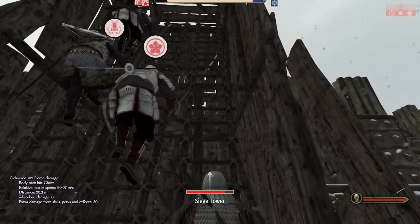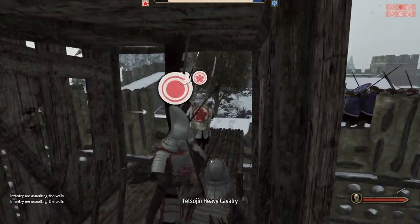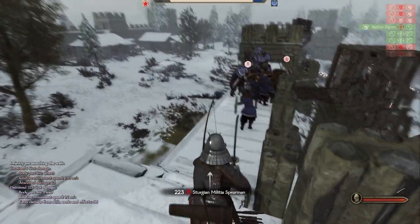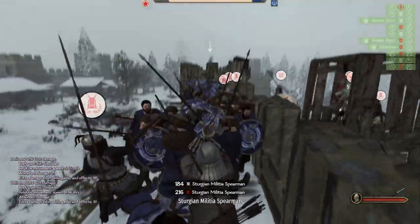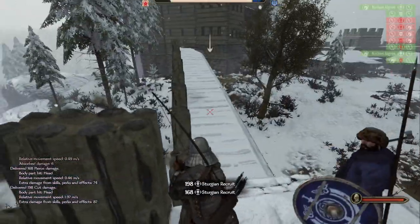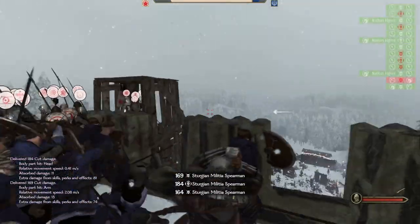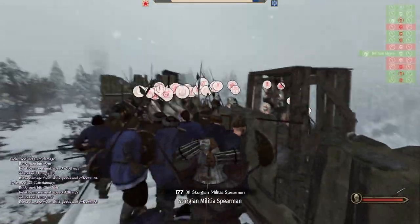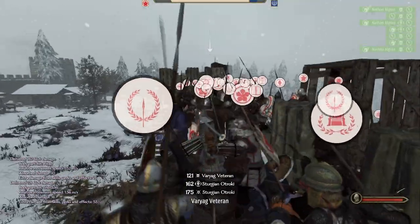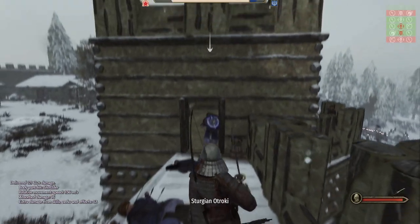The siege tower has arrived — we are going up. The goal here is to take down the ballistas as fast as we can — that is the only goal. The infantry is on my right, so we're going left for Ballista 1. That is Ballista 1 eliminated. Now we have a bit of a situation — I can't reach any of the ballistas with this army of Sturgeons in the way. This is fine, we just got to keep cutting our way through. We can slip past and move on to Ballista 2.